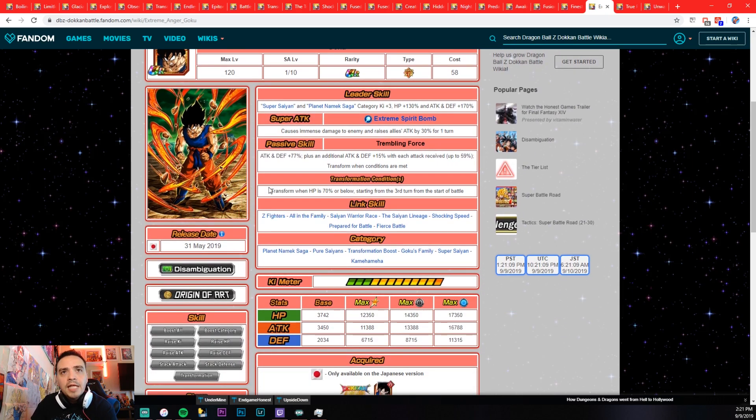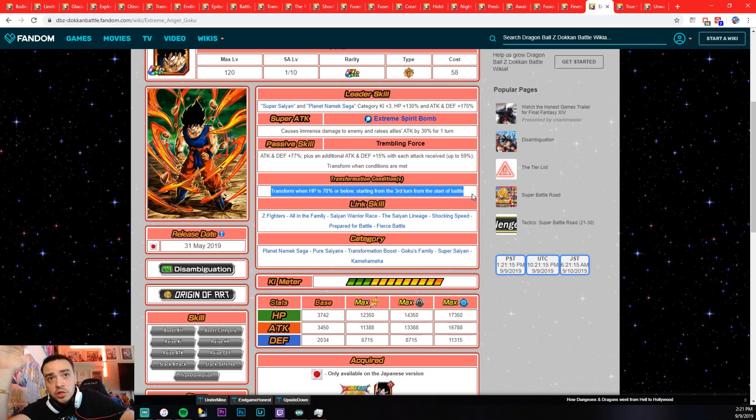Extreme Anger Goku — transform when HP is 70% or below, starting from the third turn of battle. That's very good. You're gonna see this transformation quite a bit, especially in Super Battle Roads. He's actually viable. I think fourth-turn transformations with no HP restrictions are still better, like TEQ LR Broly or physical movie Broly, but this is still a very easy transformation to get off.